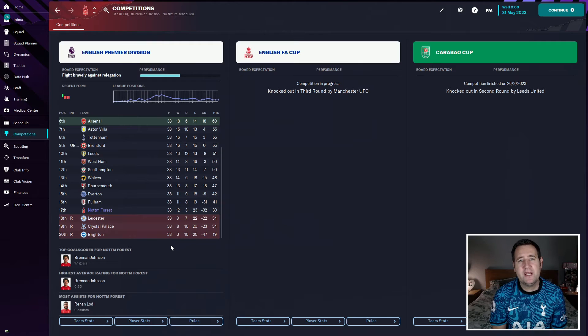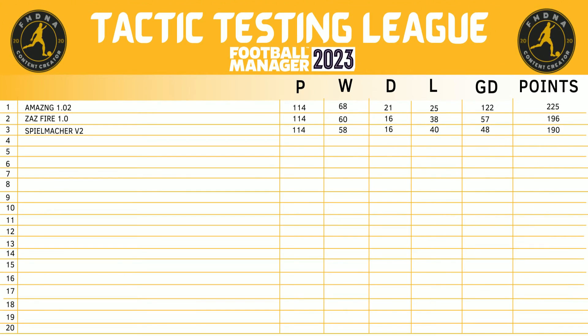Adding up all the points: Spielmacher version 2 comes in at 3rd spot on the tactic testing league table — 158 wins, 16 draws, 40 losses, a goal difference of 48, and a points total of 190. Some really good pass completion and possession stats. It just needs a little tweak to go from a great tactic to a fantastic one. The download link is in the description. Thanks so much for watching — see you in the next video.